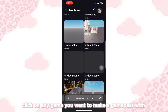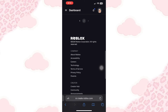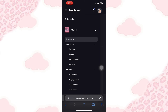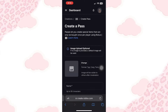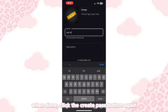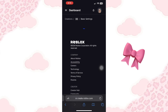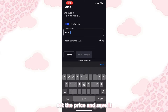Click on any game you want to make a game pass with. Now click the three lines again and go to Passes. Click the Create Pass button and then name it whatever you want. When done, click the Create Pass button again. Now click the game pass that we created, click the three lines, and make it on sale. Set the price and save it.